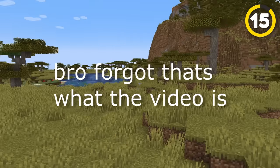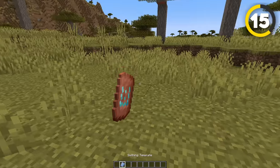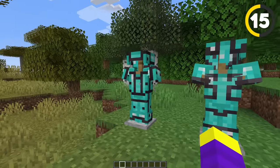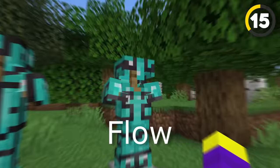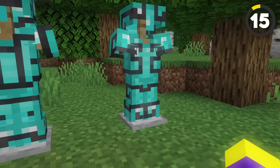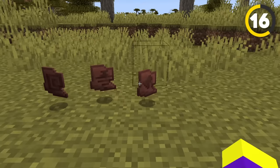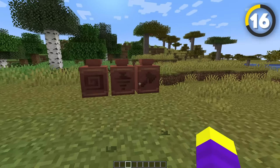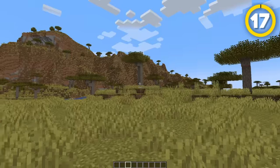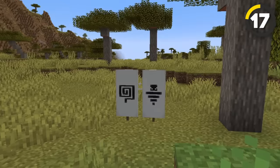Speaking of new stuff in 1.21, there are a few new things you can only get from trial chambers. First, we have new armor trims: the bolt armor trim and the flow armor trim, which is based on the wind guy and actually looks pretty cool. There are also flow, guster, and scrape pottery shards, which can be found on pots around the trial chambers, and finally the vault can give you a flow or guster banner pattern.